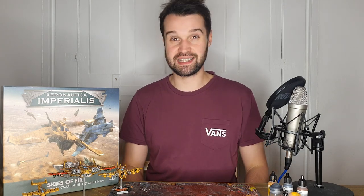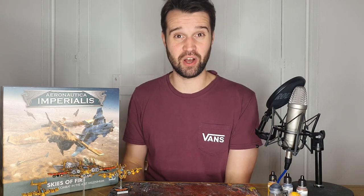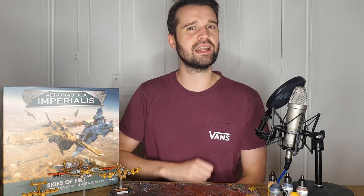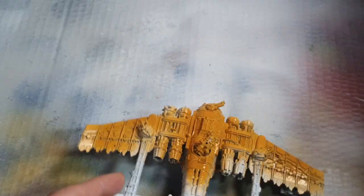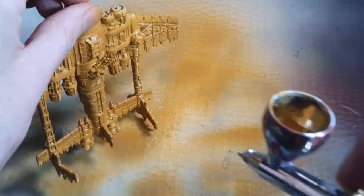My approach to painting Aeronautica is similar to how it plays — it should be quick, simple, and effective. However, as this is such a large canvas to work on, I'm going to give a bit of extra love to this massive behemoth by adding a few little Orcy details. I'm starting from a white primed model that I'm then basing with Wood Colour from Vallejo. This is quite a good colour match for Averland Sunset, which I would normally use, but unfortunately I've just run out, just in time for a new yellow-based Orc project.